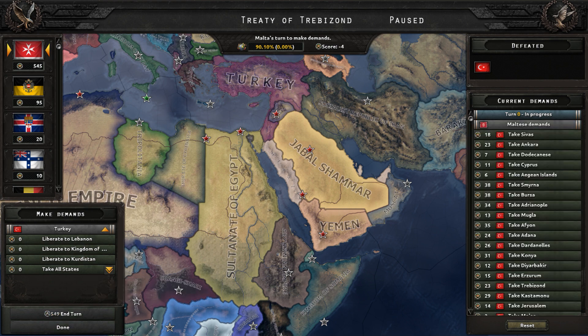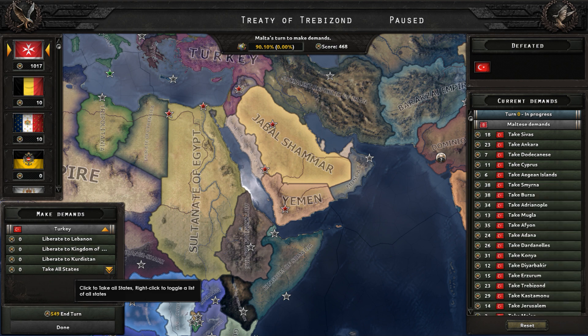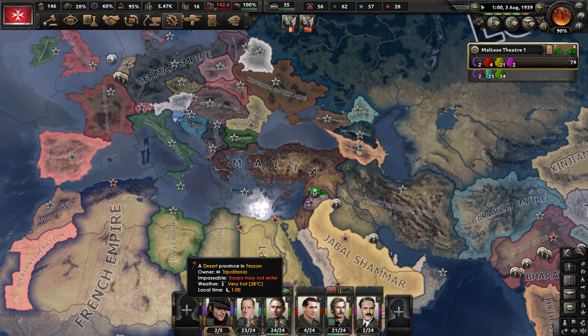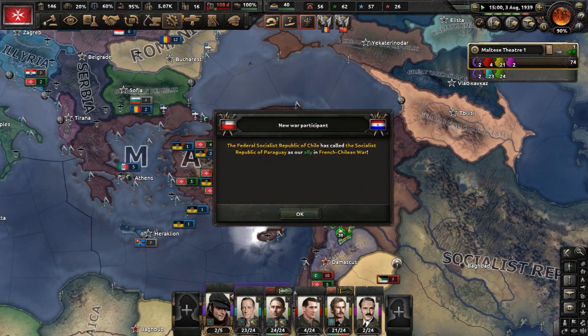Take all states — done. Let's complete the peace conference. Malta now controls Turkey because we annexed everything, which is just crazy to think about.